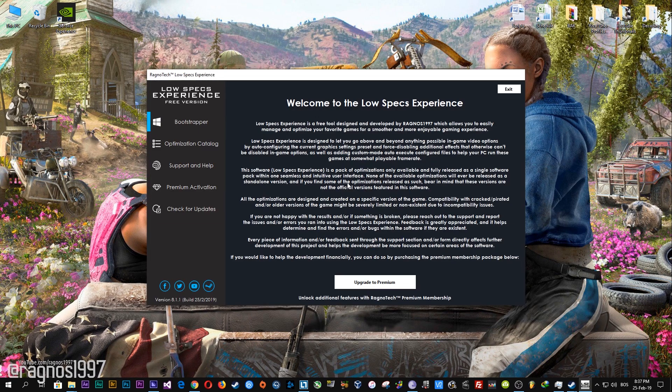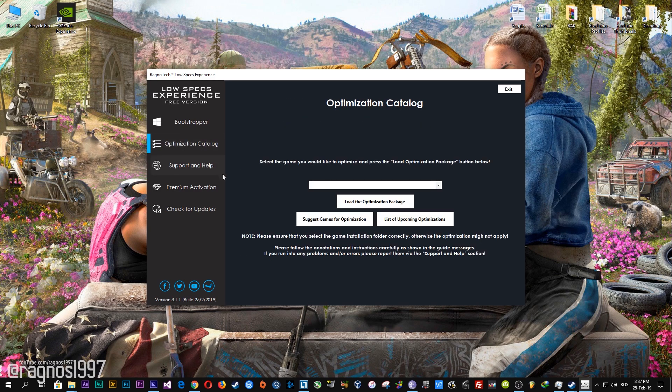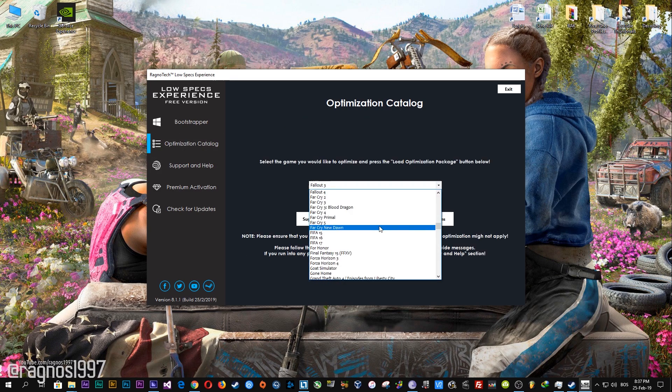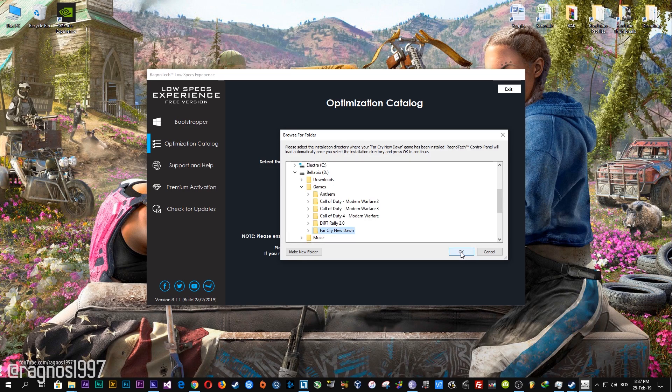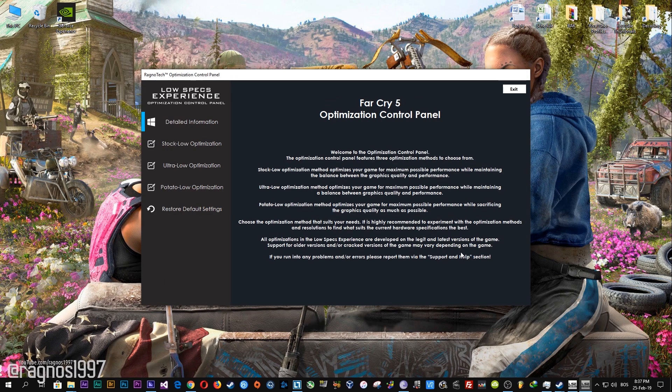Start it and then go to the optimization catalog section. From this drop-down menu select Far Cry New Dawn and then press load the optimization package. Now, select the destination folder where your game has been installed. Simply select the destination folder of your game and then press OK.